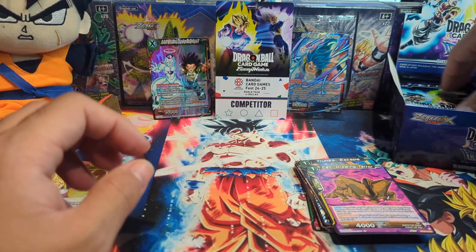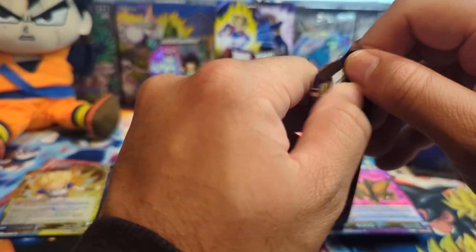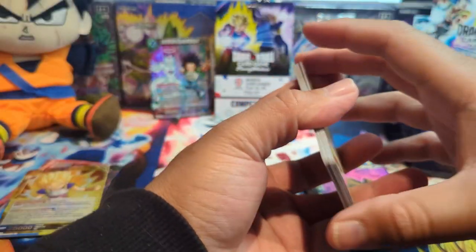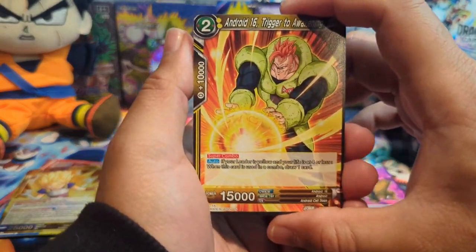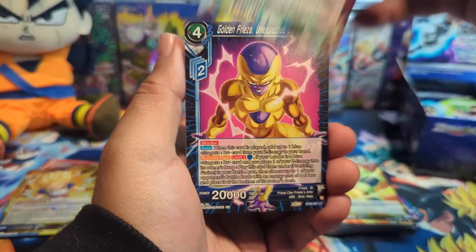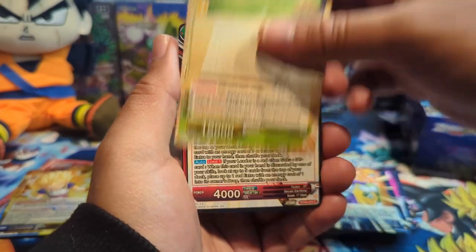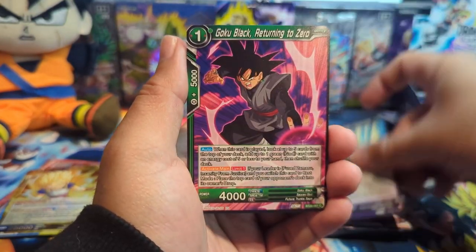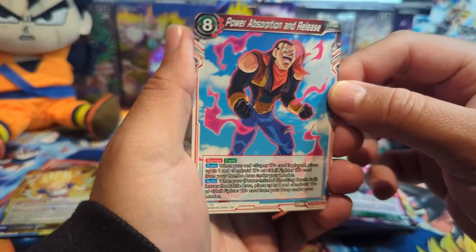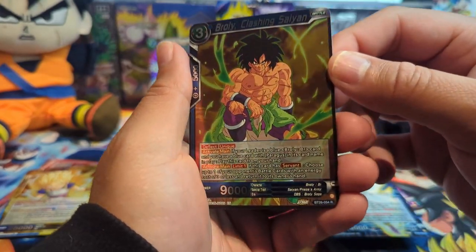The foiling has definitely gotten a little more subtle. I don't know if I'm a fan of the subtle foiling — it kind of takes it back to the old days. Personally I'd like a little bit more shine. As for the SPR Vegeto Super Saiyan 4, I hope I don't pull that just because it's not for me. We have Super 17 Maniacally Laughing, Super Saiyan Kaba, and Broly Clashing Saiyan.